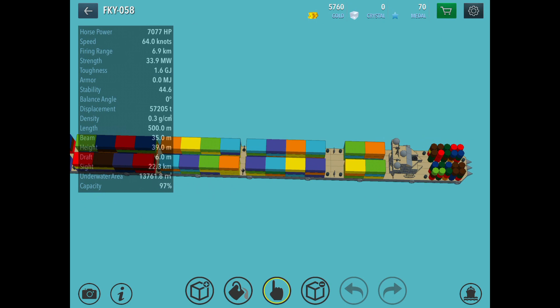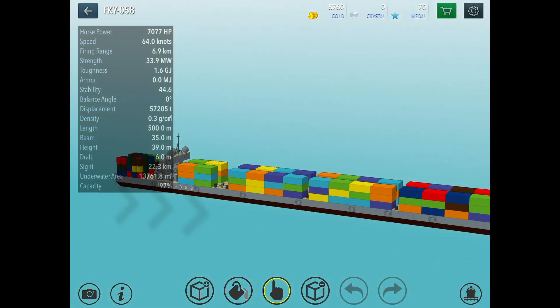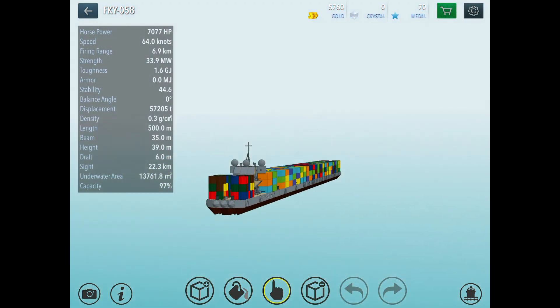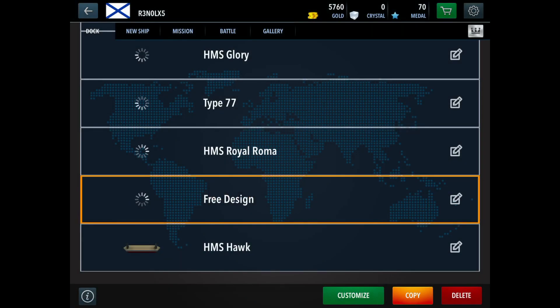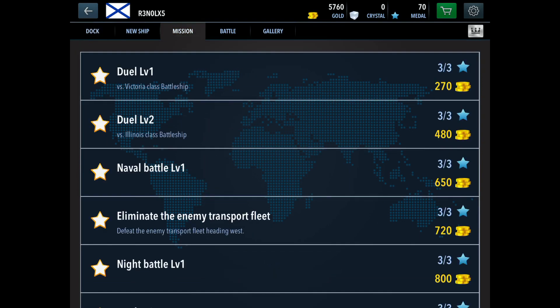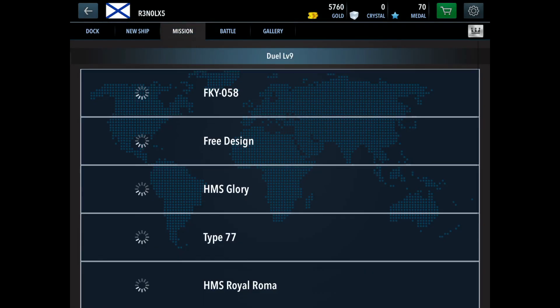The FKY058 is very useful for seeing how much damage VLSs do over a very long ship. It took five VLSs to destroy it, hitting different spots. The longer the ship, the harder it is to sink in a way, but it does take up most of its capacity. Then we have HMS Hawk, our test ship. In missions, the easiest one to earn money with the Type 77 is Drill 9, the Montana.